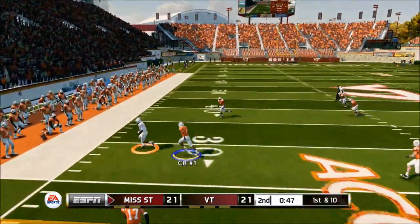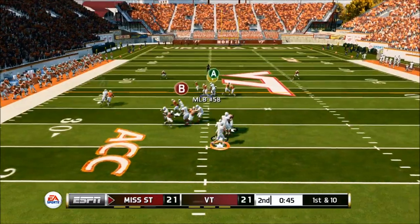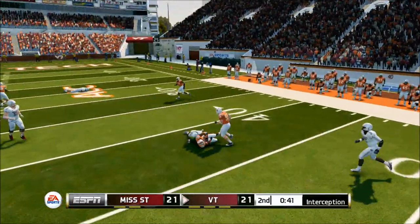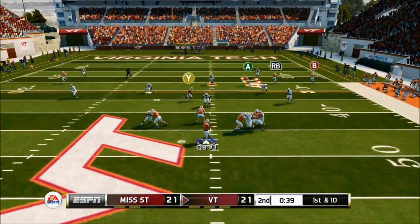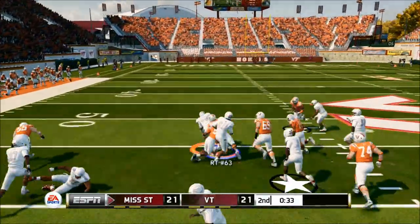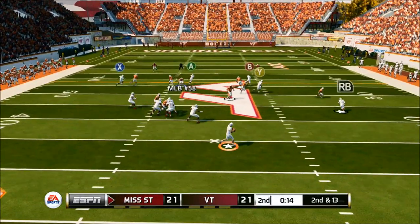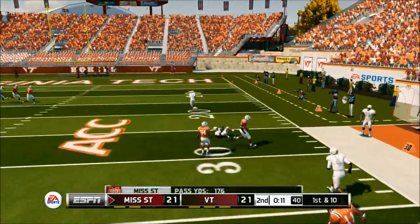50 seconds left before halftime and he was running the same play this entire game. We try to cover it — we had that covered — but the CPU comes in and snags that ball right out of the air. Now we have a chance to at least get a field goal before halftime, and we throw another interception. Again, that was another forced pass. That's going to be the lesson of this game: don't force passes.